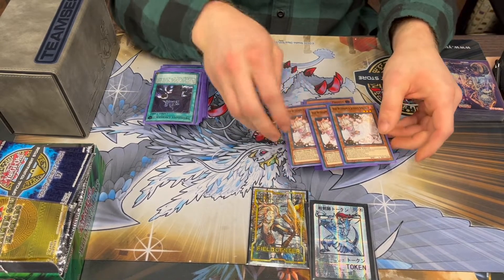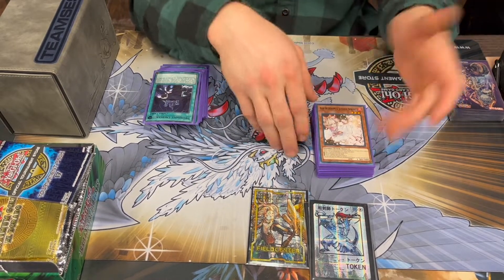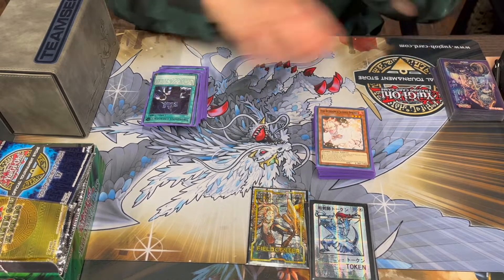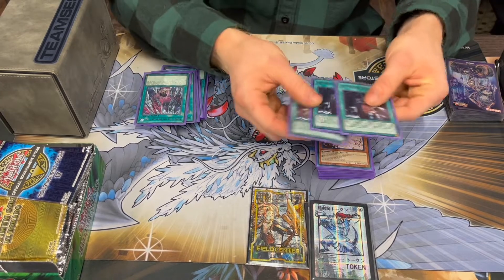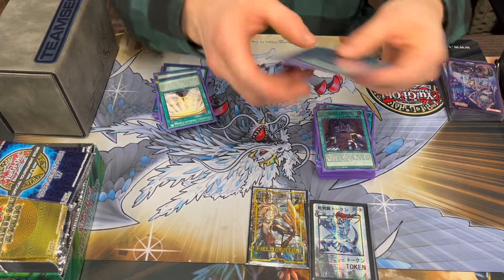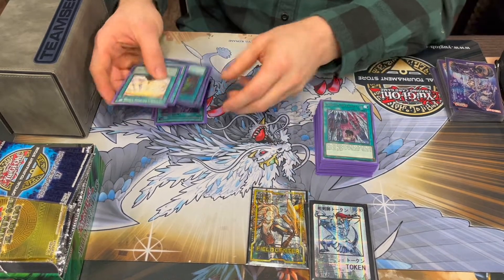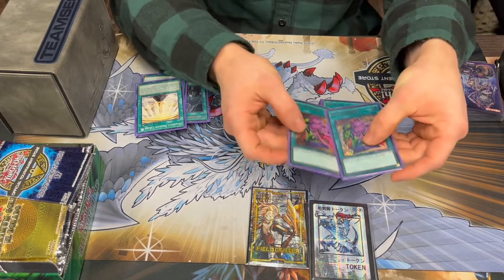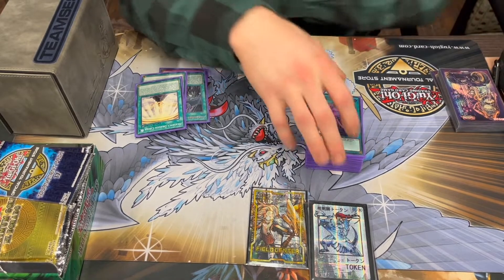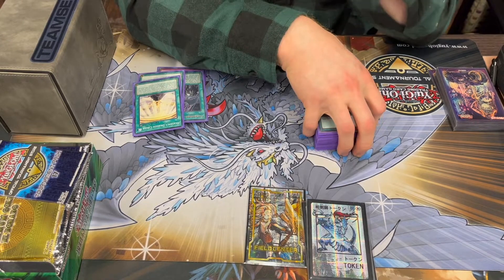For the hand traps and monsters, we run 3 Ash Blossom. A lot of people are spicing in 2 Vayler, 2 Ash — I tried it out early on, it worked, but universally Ash is just perfect for me. For spells, I got 3 Emergence. I'm a little bit of an oddball — I run 3 Vessel. I actually ended up dropping Desires to 2, because with it slowly getting pushed out I figured I'd get ready for that. Plus, I figured opening up the Vessel route would help me out because that card just overperforms for me.